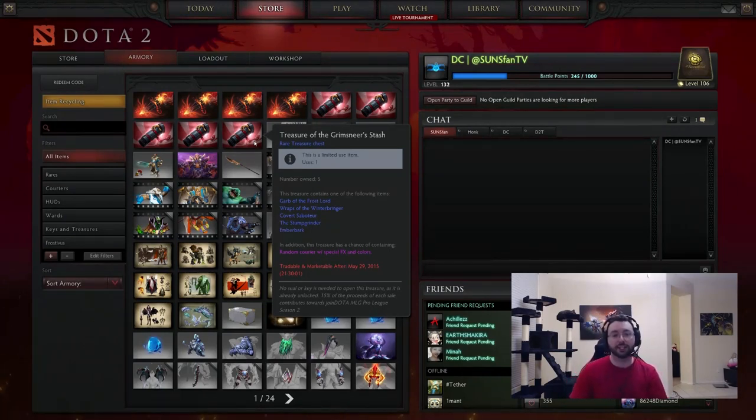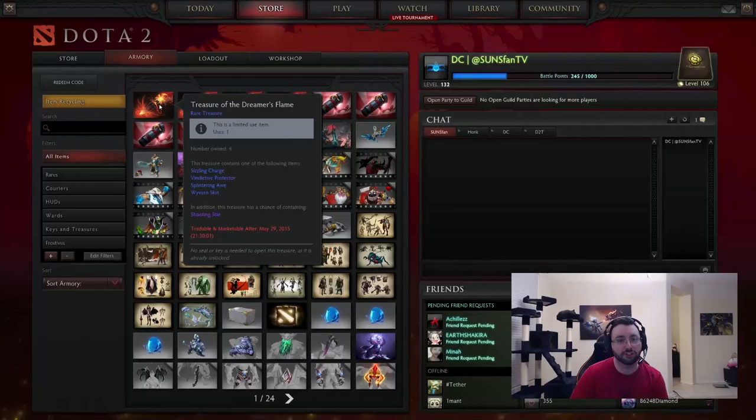Treasure of the Grimseer's Stash, which is one of the worst names for a treasure, but pretty good one. This came out like five days ago or something like that while I was at the summit. So let's take a gander.